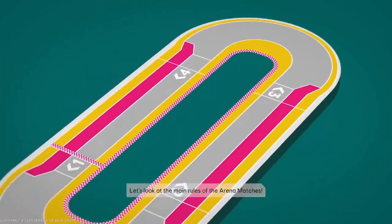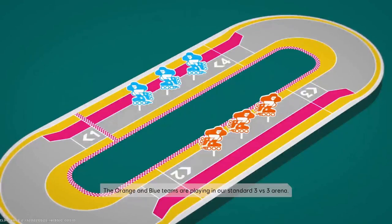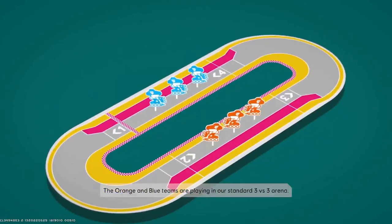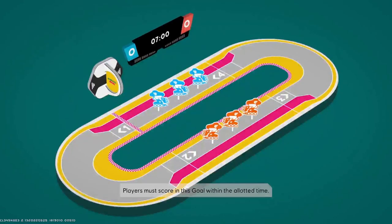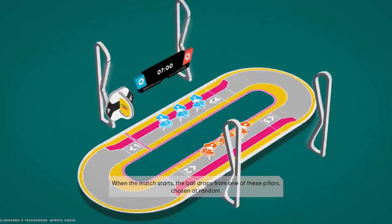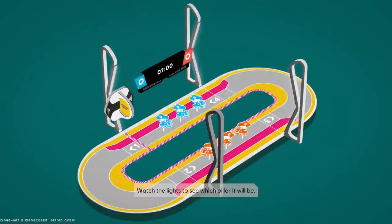Let's look at the main rules of the arena matches. The orange and blue teams are playing in our standard 3 vs. 3 arena. Players must score in this goal within the allotted time. When the match starts, the ball drops from one of these pillars chosen at random. Watch the lights to see which pillar it will be.